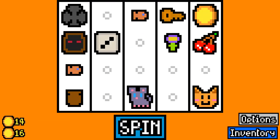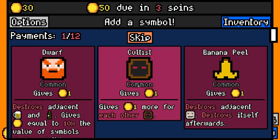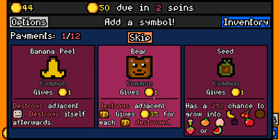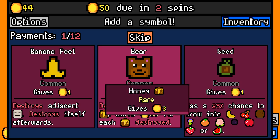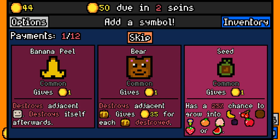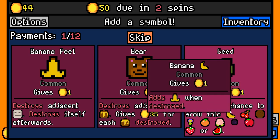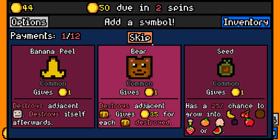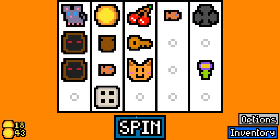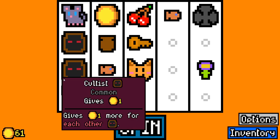We'll skip those, we don't need any of those. But there's our first synergy — we've got a Cultist, so now these are going to give us double, which is really nice. Bear's going to be able to destroy Honey and give us some of that, but we don't have any Honey yet. The Banana Peel's not useful because we don't have any Thieves. The Seed has a 25% chance to grow, but we don't have anything that synergizes, so again I'm going to skip. It's a bit of a difficult game figuring out what symbols you want to keep and what ones you want to throw away.